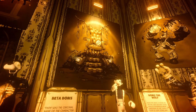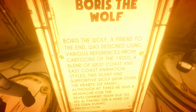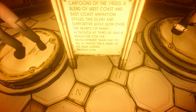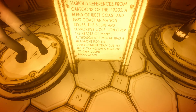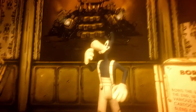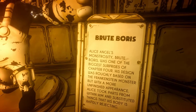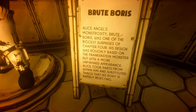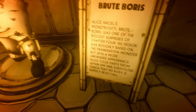That's Bendy's Throne from Chapter 5. Boris the Wolf — a friend to the end — was designed using various references from cartoons of the 1920s, a blend of West Coast and East Coast characters. This style of warm wolf won over the hearts of many, although at times it was a headache to the development team due to his AI taking a mind of its own during production. And Brute Boris — Alice Angel's monstrosity — was one of the biggest surprises in the game. This design was roughly based on Frankenstein's monster, with a more unfinished appearance. Alice took parts from within him through things his body was rapidly rejecting.